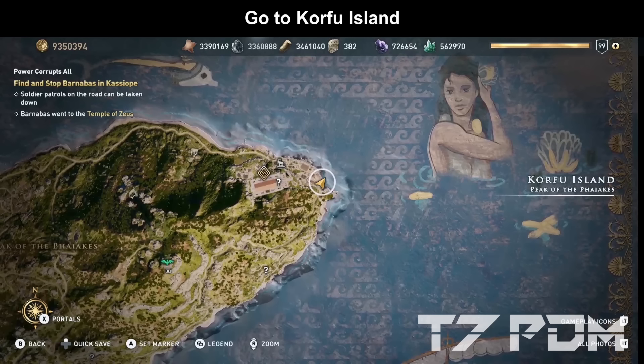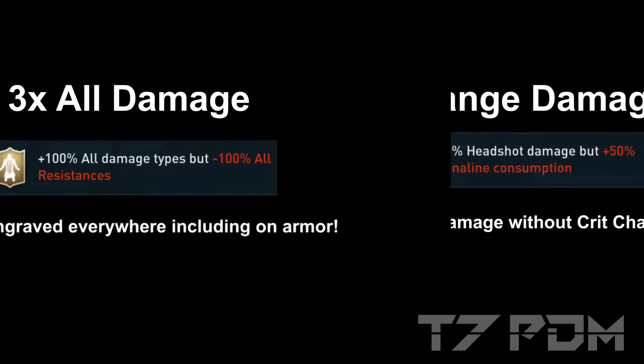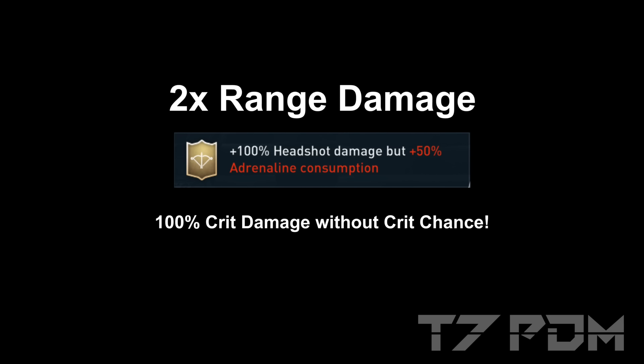These two ostracars are the most important engravings for our build. The first one unlocks 100% all damage but minus 100% resistances, which is actually giving you 200% to all your base damage types — so it basically triples your existing damage. The second one increases your headshot damage by another 100%, and since headshot damage doesn't need any crit chance, it is a guaranteed 100% damage multiplier whenever you make a headshot. This one is doubling again all your range damage.